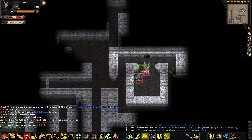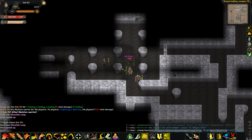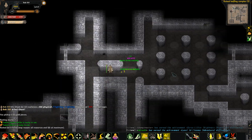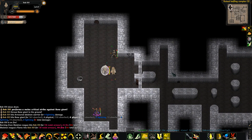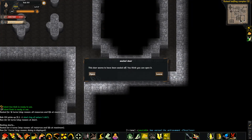Grab him — there we go. I really do need some better armor though at some point because my armor is kind of lackluster. Going through. Hello Magus, grab him. There we go.